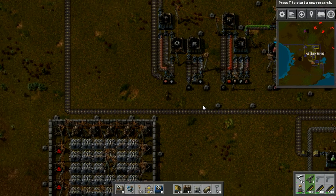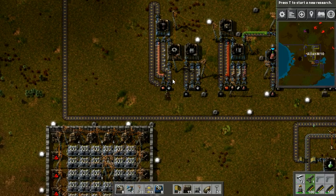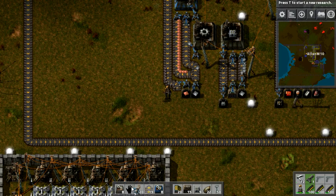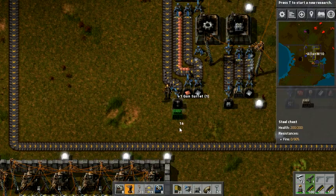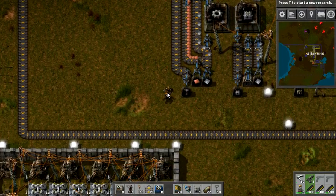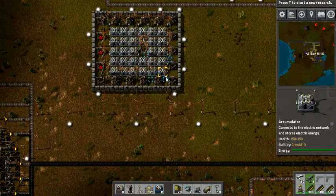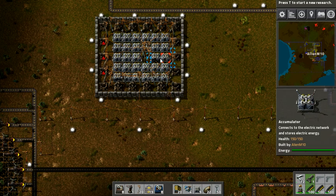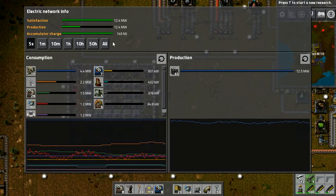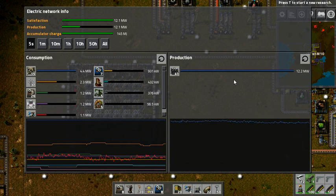I wanted to bring you guys here today. I started making electric energy accumulators. What happened to the chest for this? What is this even making? Gun turrets. Okay yeah, I guess I just didn't finish it in time. I just wanted to have one of these making gun turrets, just because I have so much iron and copper, it really doesn't matter at this point. But I built this cool little protected system of energy accumulators. If we click on a power pole now, we can see the accumulator charge, which is 145 megajoules, which is good.